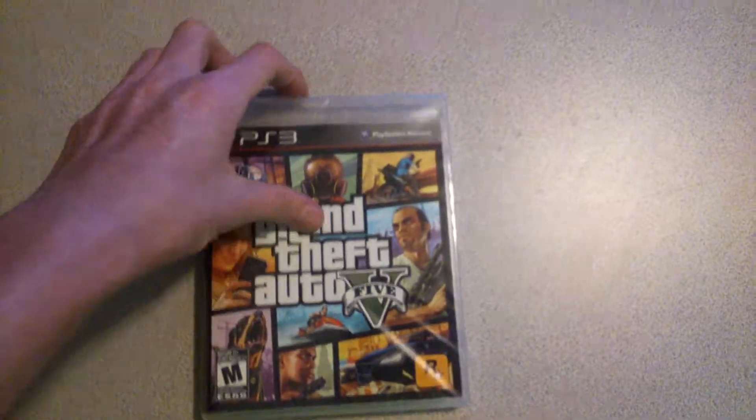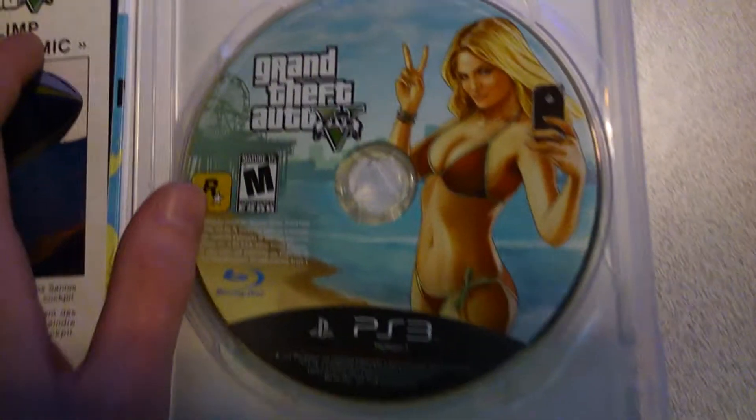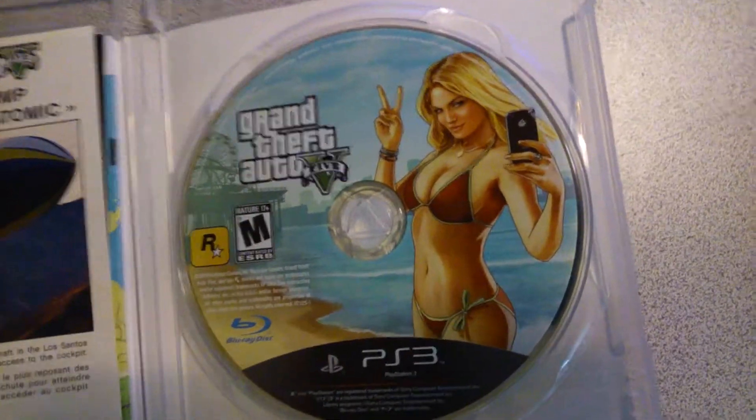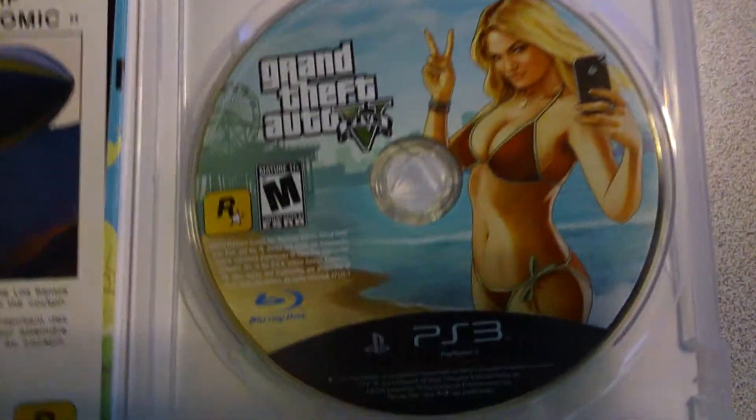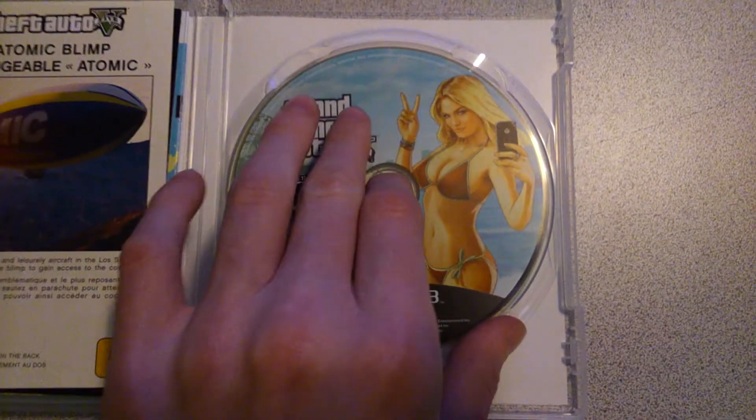Without further ado, let's take this wrapping off. If I can find where the peel is — there it is. There you go. Oh, that looks really nice. Ooh, that actually smells a bit. Interesting — I just smelled it too. Now let's actually get it opened. Ooh, hello — look at that. I like your cell phone. So, that's the disc right there, and this actually really smells. I've never had a game smell like that before — that's weird.